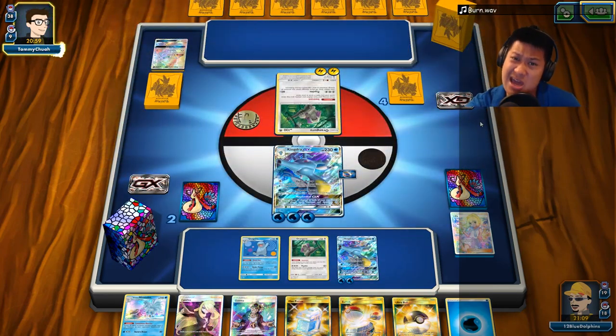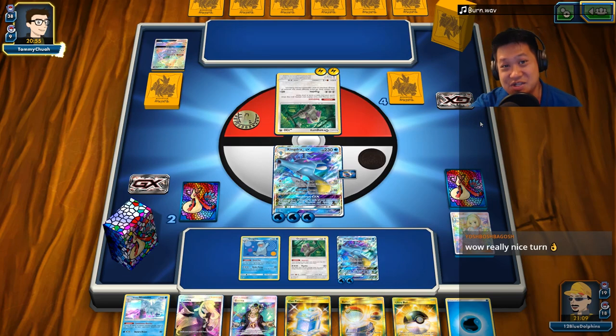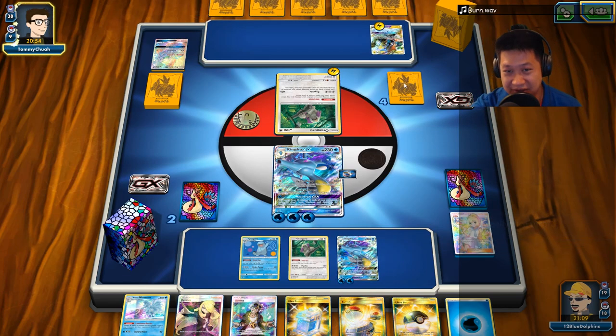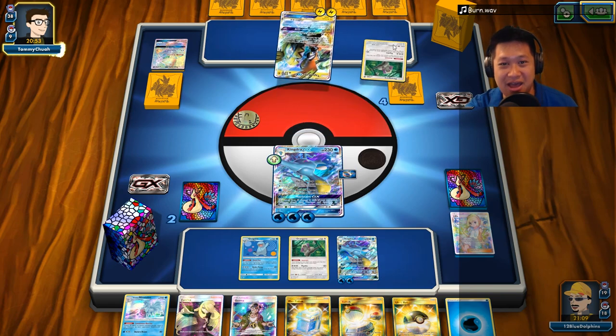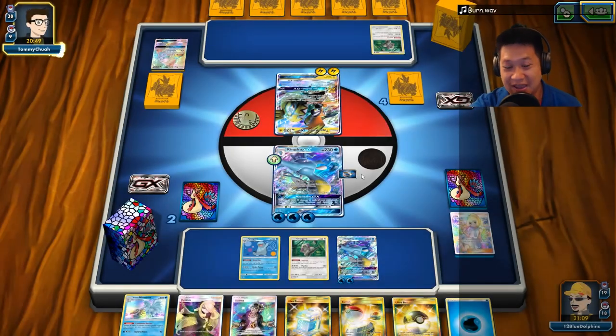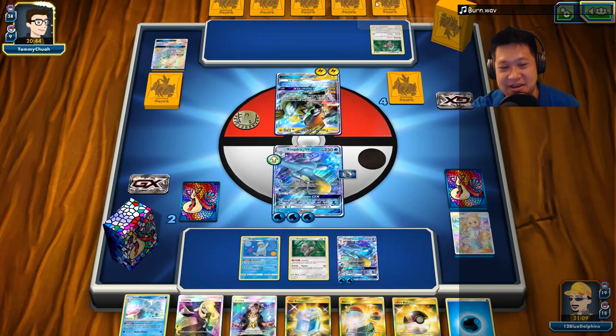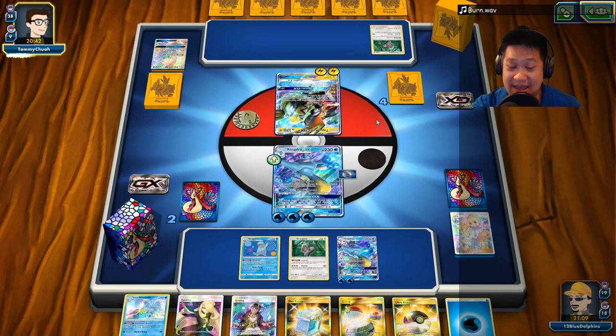Are you going to do Dragonite GX? Yeah — we got a working build with that. So Stage 2s are hard, and this one's pretty good. Here we go — basic versus Stage 2. 230 damage. I didn't fill up my bench. He needs a choice here — I'll be able to take half my life but I'll be able to KO him.